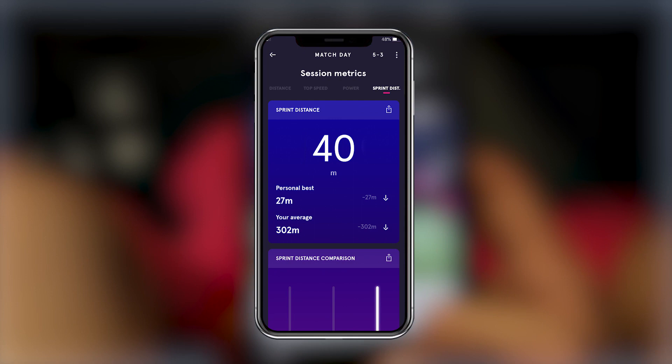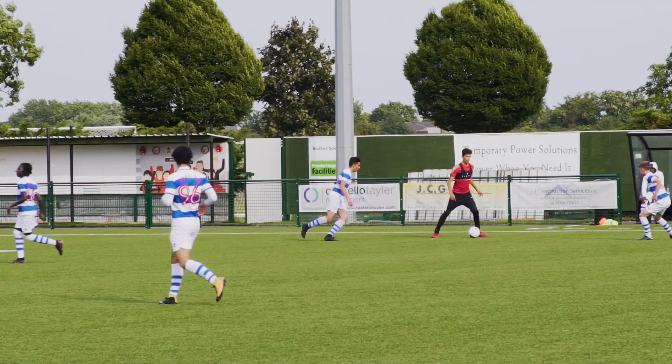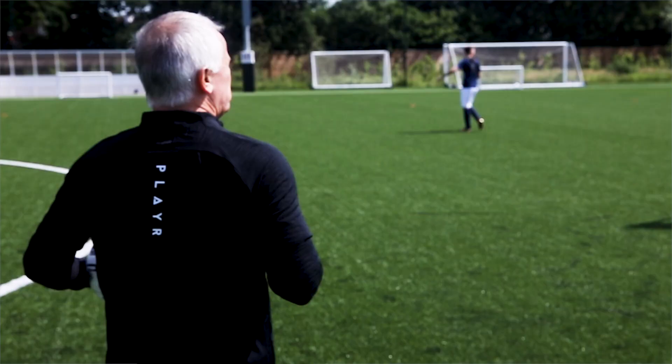The best measure of high intensity work or high intensity volume from the player app is your sprinting distance. In terms of the comparison between pro players and amateurs, pro players we'd look at between 300 to 500 meters.